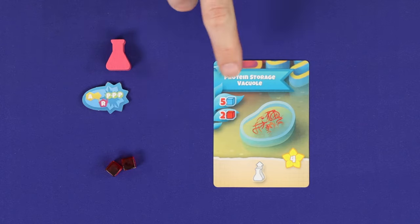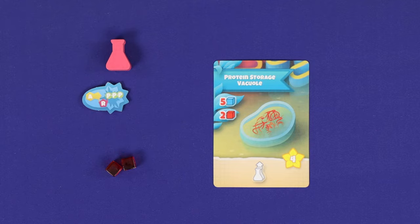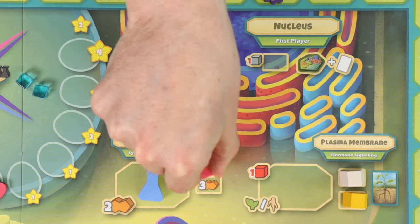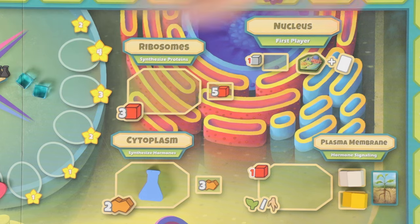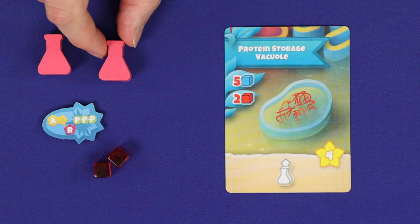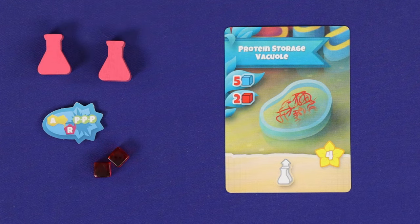There are 4 types of cards. A protein storage vacuole lets you reclaim any one of your action markers that's already been placed on the main board, returning it to your supply to be placed again on a future turn. This will give you more actions and let you tactically free up some of the more valuable small action spaces on the board.